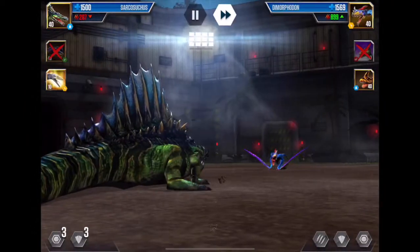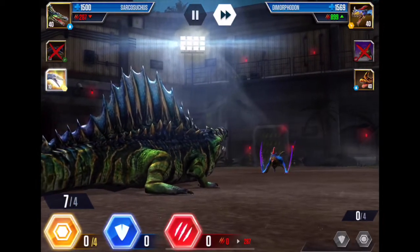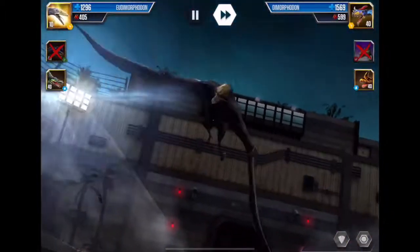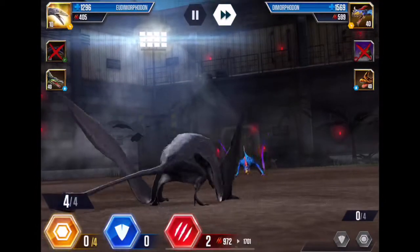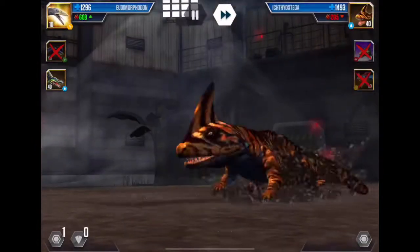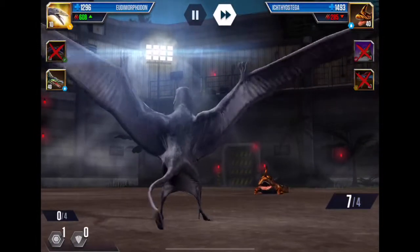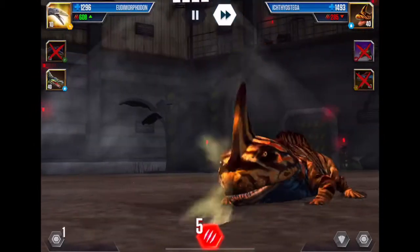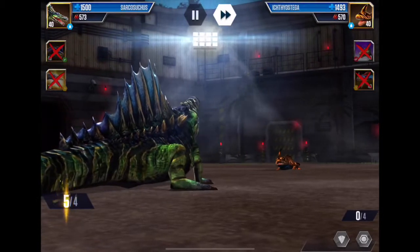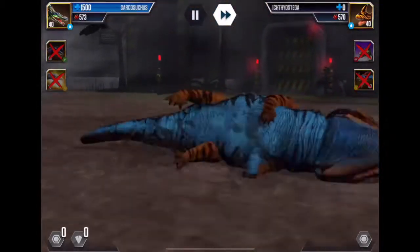Let's switch into Eudimorphodon — I had three, I switch in after factoring in two. Two, three, you're dead. One, two — one reserve. He didn't go for it, which means his Ichthyostega will come in and try to kill us with loads of attack even though it has a nerf. He has seven, goes for five so he has two block. Two block, two block. We have five so we kill in three — one, two, three. It's dead. We've won!